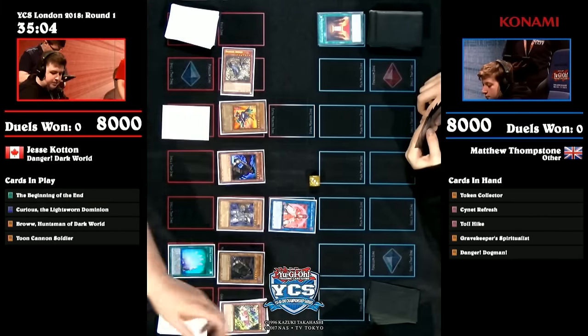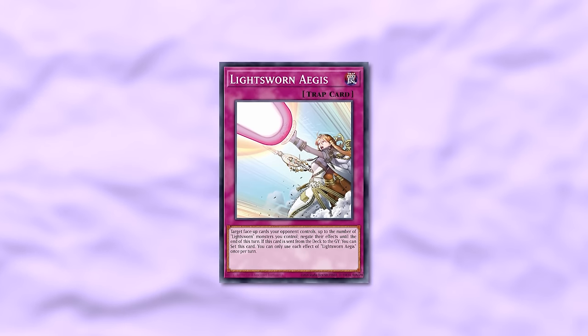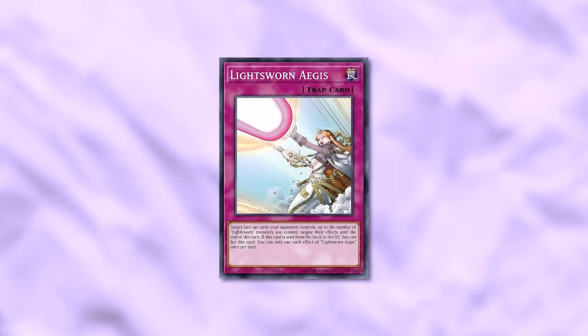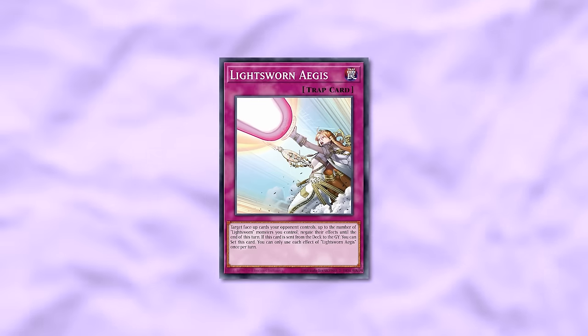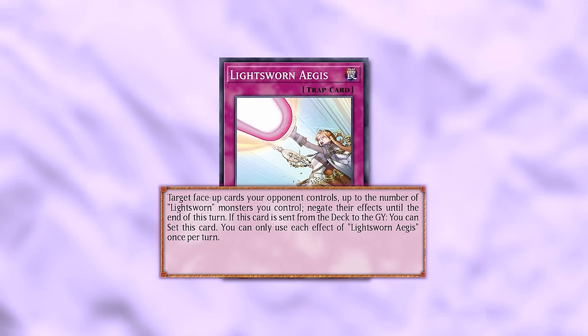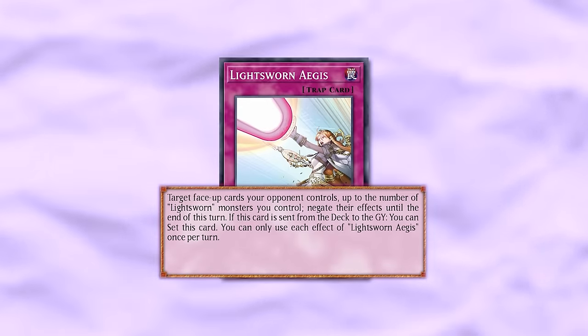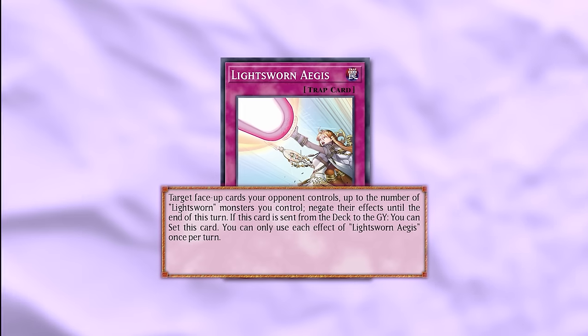There are two other new cards that are okay but aren't super important unless you're playing a very heavy Lightsworn deck. The first is a new trap card — Lightsworn Aegis. Traps we have to scrutinize heavily because they're inherently flawed going second. Aegis lets you target face-up cards your opponent controls up to the number of Lightsworn you control — you can target spells — and get their effects, like a multi-target Hot Red. If it's sent from deck to grave, you can set it, which is the appeal. However, the number of things you can do when you mill your whole deck is so high, I don't want to add bricks just for one interrupt.